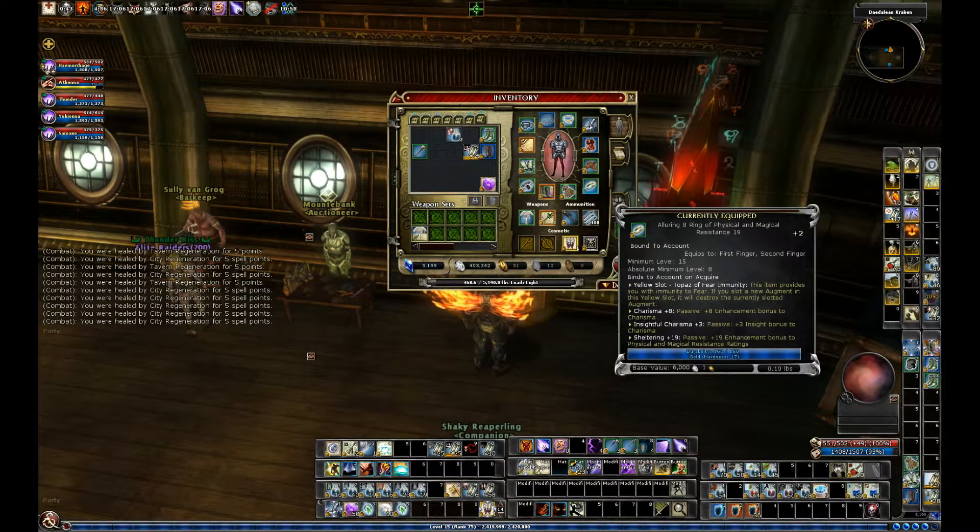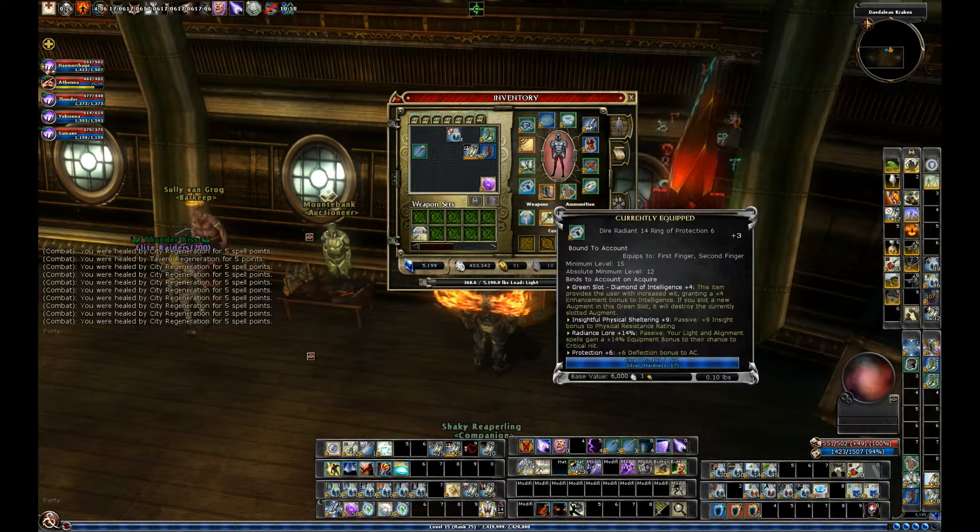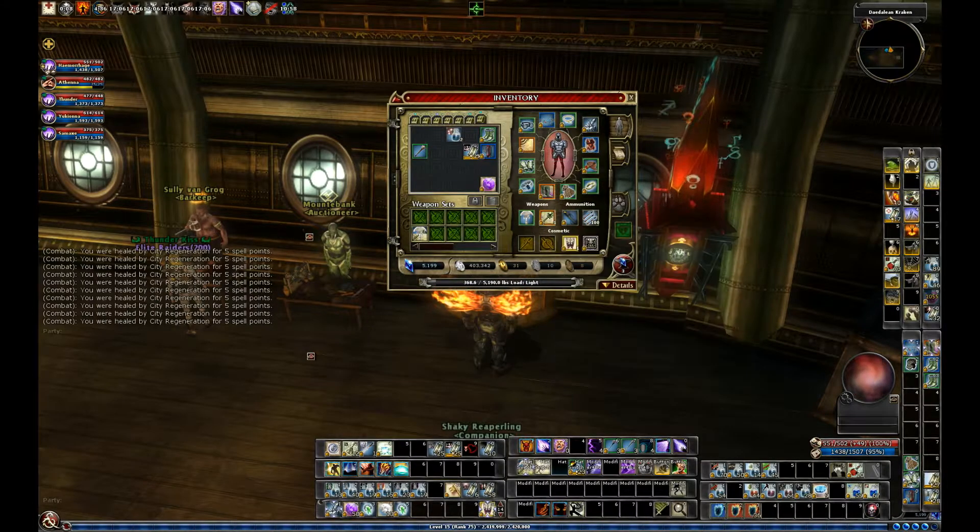The belt has False Life and Dodge, so it's a survival item. My ring, originally a Slavers ring for Charisma, is still Charisma but now the maximum I can get, along with sheltering for some PRR and MRR. The gloves have Healamp and also some Radiance spell power. I also have a second ring I'll only wear for this one level — it's a placeholder with more PRR and a bit more AC.